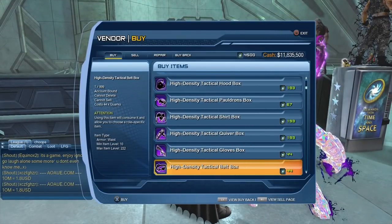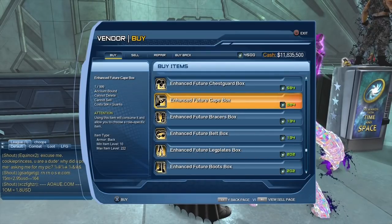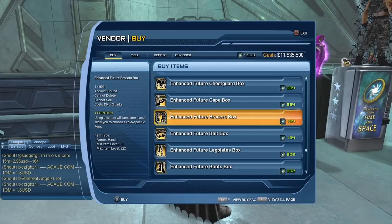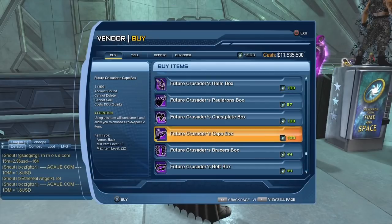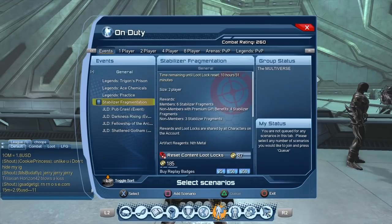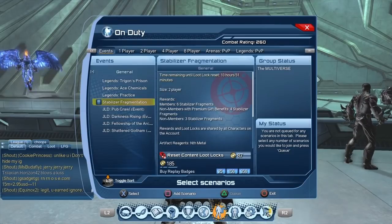Your third option for the Future Crusader cape is to buy it from Booster Gold using quarks. Scrolling down, you can see the enhanced Future Crusader cape box costs 584 quarks and the regular Future Crusader cape box costs 193 quarks. You can get quarks from time capsules. If you're a free-to-play player, play the stabilizer fragmentation mission every day, open enough time capsules, and eventually you'll accumulate enough quarks to purchase the cape from Booster Gold.